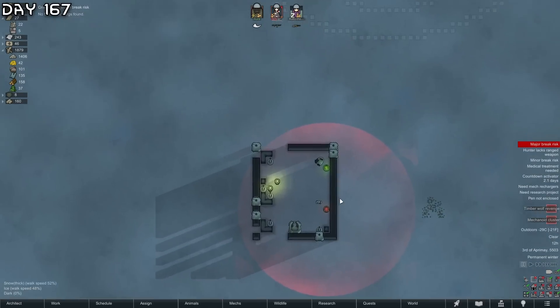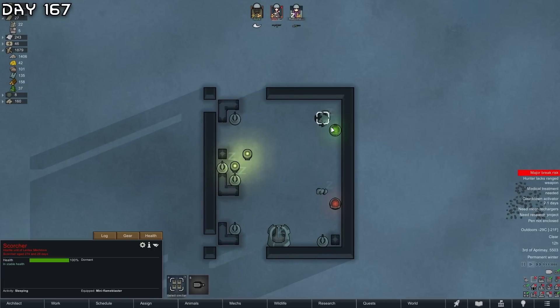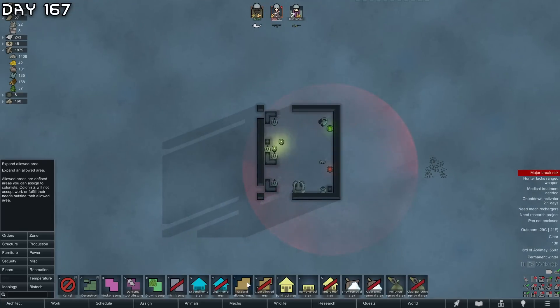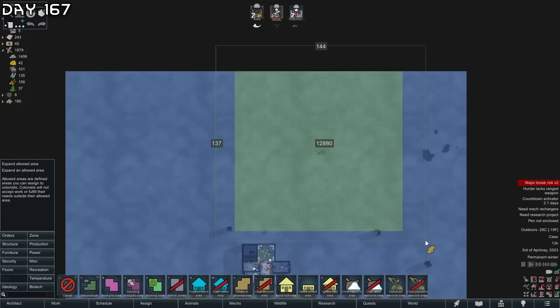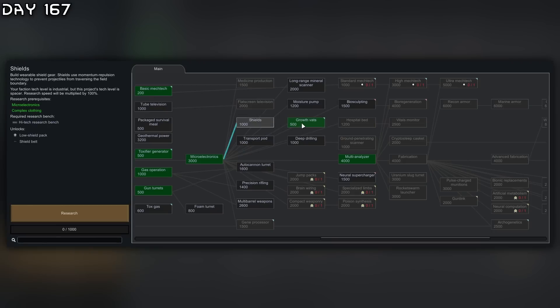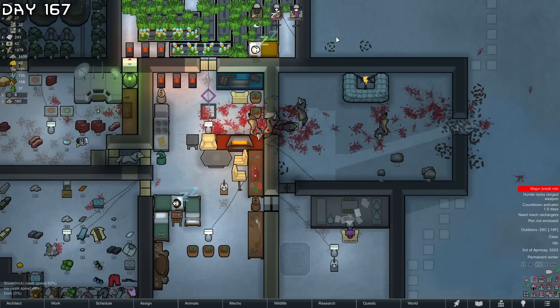Mechanoid cluster - this is free steel but Randy has been quite active recently. So far I can see only a bunch of turrets - this should be manageable. I have everybody restricted to this area. If I wanted to I could have kids - we should have enough for growth vats. Growth vats do take up a lot of food. I'm going to research shields so I can get a shield belt for Aurora.